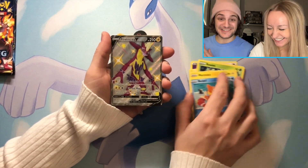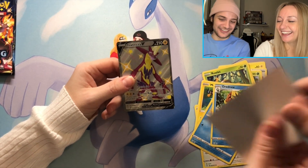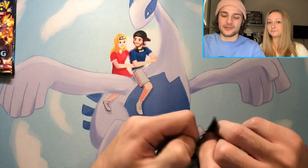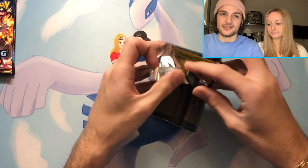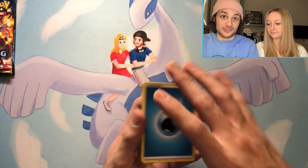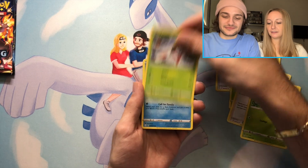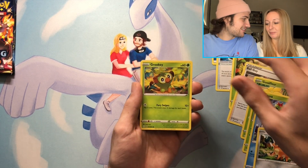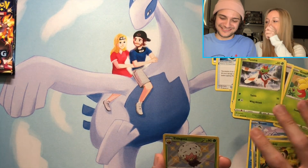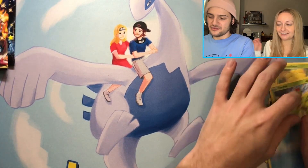Jamie with the shiny Toxtricity — she got the baby shiny and the V! That was a great pack. Let us know, besides the Charizard, what your favorite shiny is. Of course people will say the Charizard, but there are others like Suicune — that's my favorite. There's also Yanma with the heart design. Shiny Eldegoss and a regular rare as well — not bad. We've been getting almost a shiny in almost every pack!